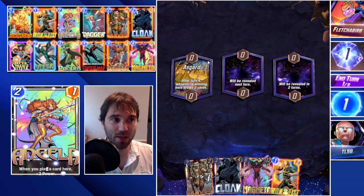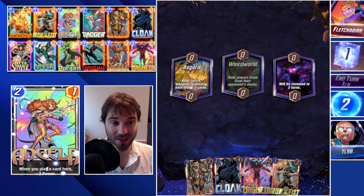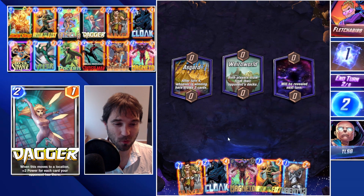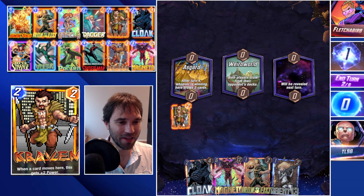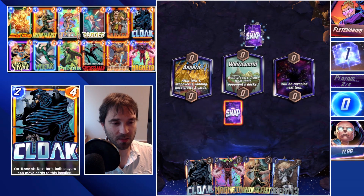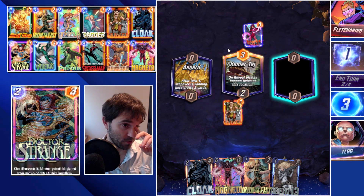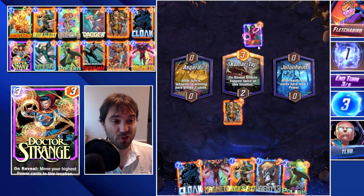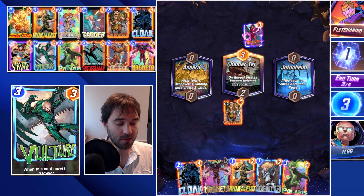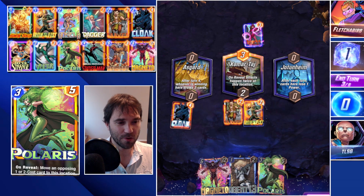Next up we have Fletch. The first location is Asgard — we want to win that location if at all possible and yank cards away. But Weird World makes this one awkward. Let's play Craven in the Asgard lane, then something like Iron Fist into Agent 13 to move it. They drop Scarlet Witch — we're no longer pulling from each other's hand cards, so they did us a favor. The last location is Jodenheim, which we don't really want to play cards into. We can do a Cloak into Iron Fist and move both on the next turn, or drop Polaris to pull a one or two cost card out of Asgard.